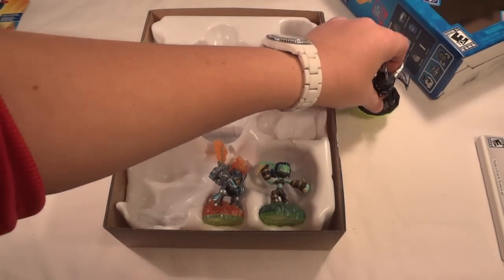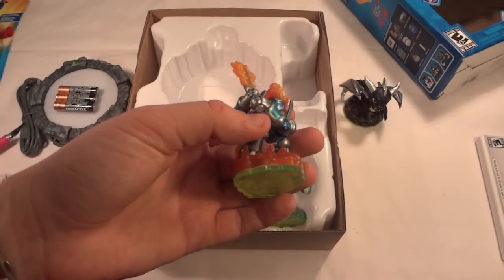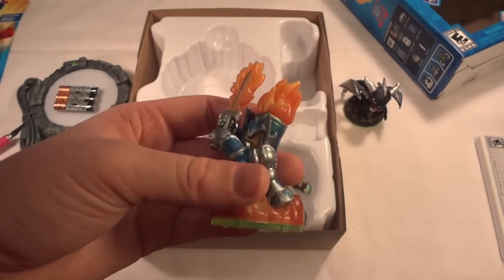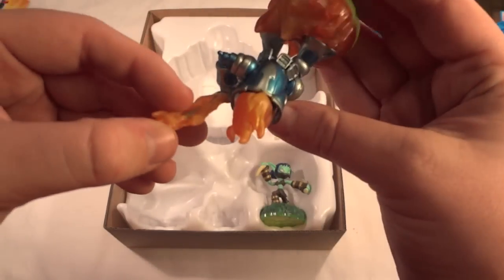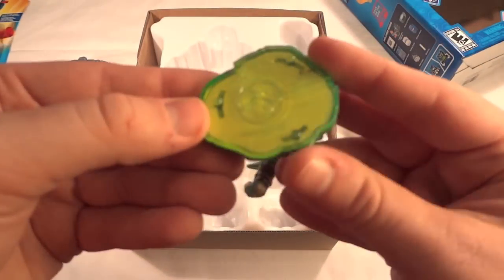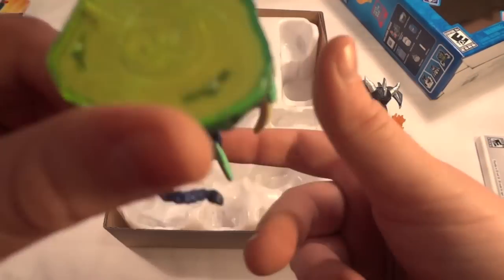There is the Spyro. Here's Igniter, which is the fire element. I really wish it would have come with Eruptor — the big fireball dude, I think he's a lot better looking. But I'll probably never have him because I'm just going to try to get one of each element so I can do all parts of the game and don't want to double up on elements yet. The last figure is Stealth Elf — she's pretty cool looking, pretty small. Here are the little sensors that light up when she's on the portal, and all the information is saved in the chip on the figurine.